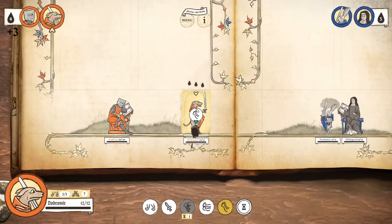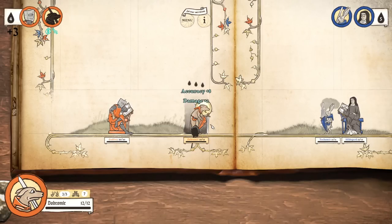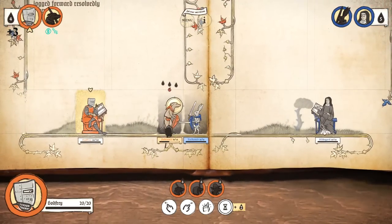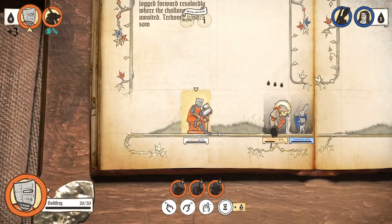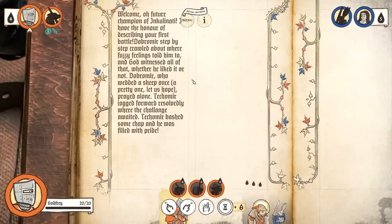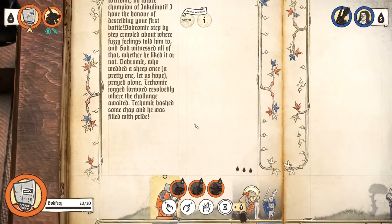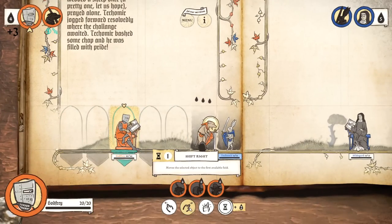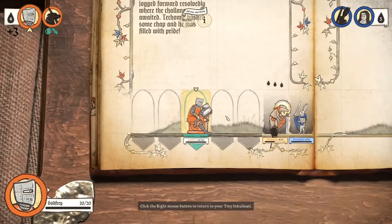Prayer is going to give him some damage and accuracy, which will help in combat. Because combat is sort of roulette-based in this game — it's sort of hard to describe if you haven't seen it before. We've got plus three right there. That's good. The narrative says: 'Dobermere, who wedded a sheep once — a pretty one, let us hope — prayed alone. Tekomere jogged forward resolvedly where the challenge awaited. Tekomere bashed some chap, and he was filled with pride.' Sometimes you've got to be prideful about bashing a chap.